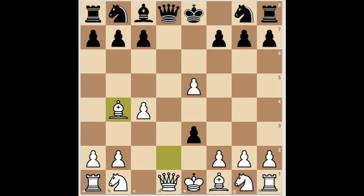It seems white has won a bishop, but black is about to create serious problems for white. Black plays exf2 check, and if the king captures the pawn, black captures the queen and has a sizeable lead in material.